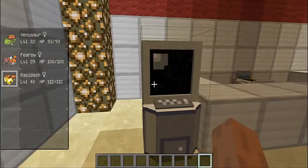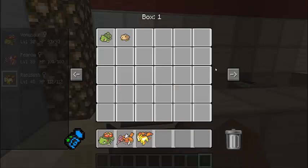Next up, the PC — just like any other game, you can store your Pokemon. There's only 8 boxes though. And if you have 6 Pokemon, it will transfer a newly caught one into your PC automatically.